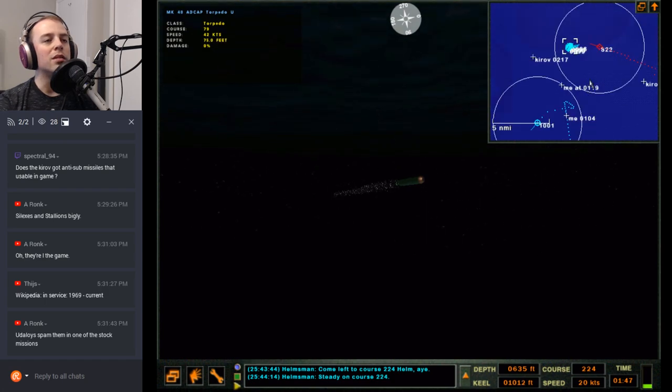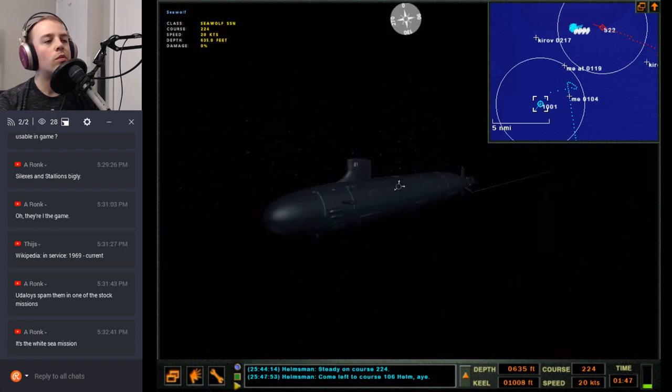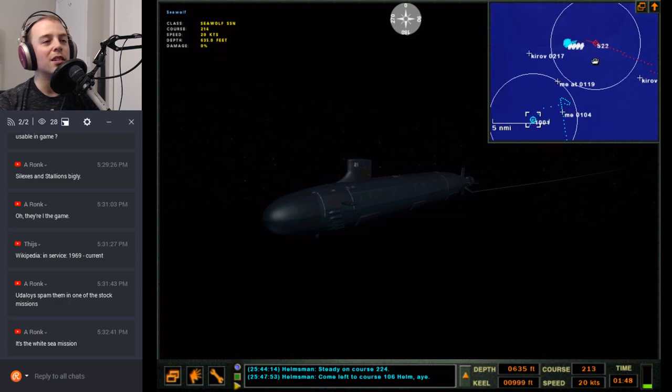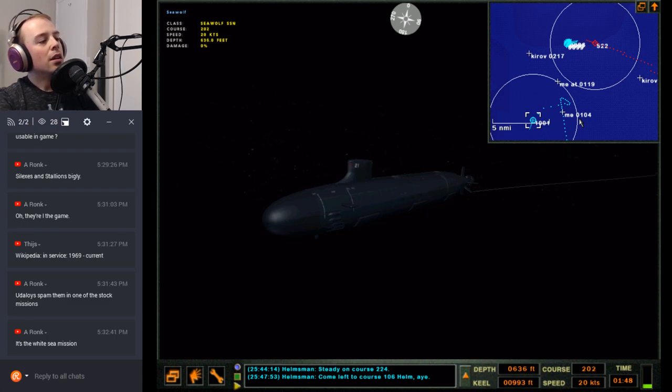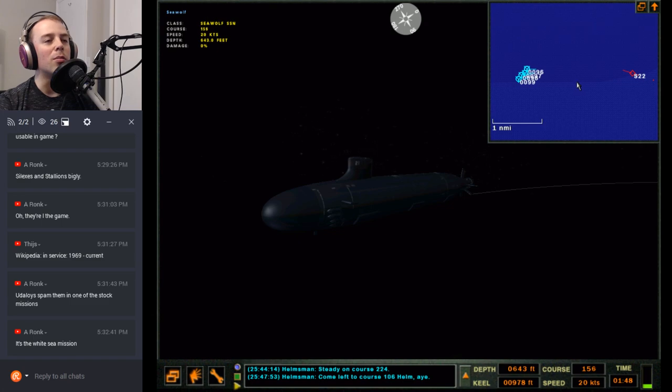Alright they're going — come left to course 106. These wires should be toast but DW has the indestructible wires. The White Sea mission — oh that one, yeah. I've never had them shoot Udaloys against me in that mission. I can't remember the last time I played it — I think I did it for my channel at some point.